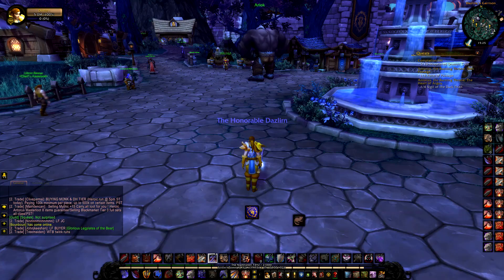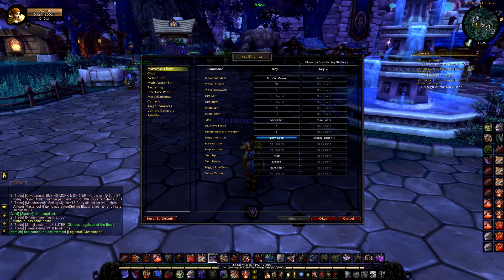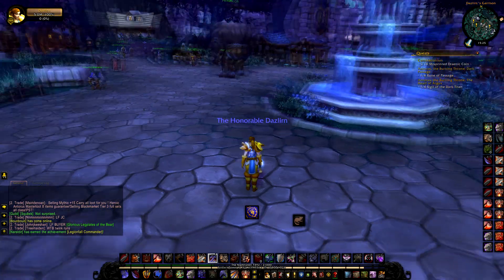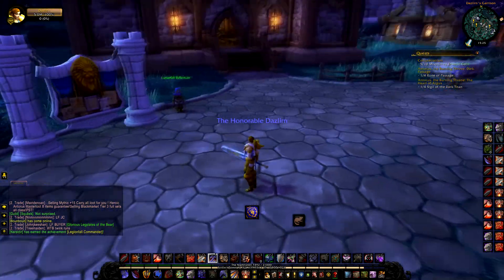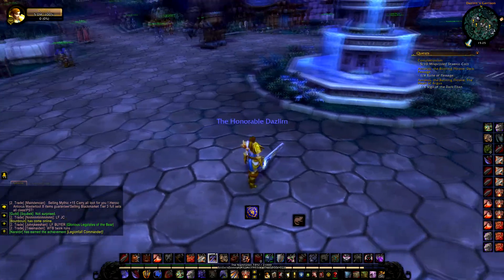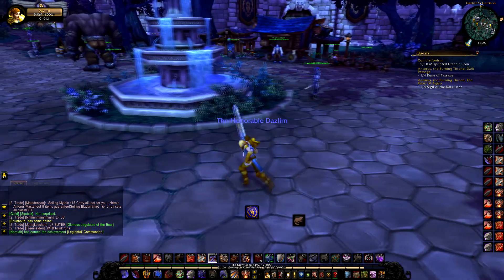A lot of people don't do this, but I have strafing keybinds set to A and D instead of turn left and turn right. Because if I don't hold down the right side of my mouse, I would just turn slowly, and that does get in the way sometimes in PvP. When you don't hold the mouse button, you can still strafe like this.